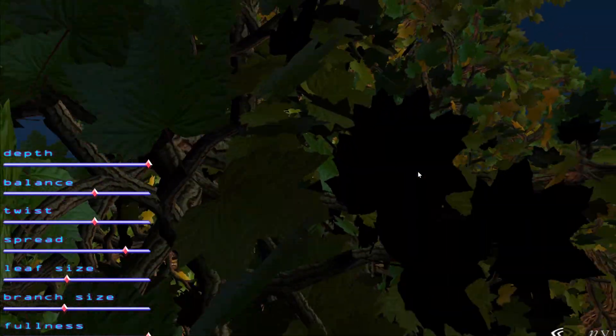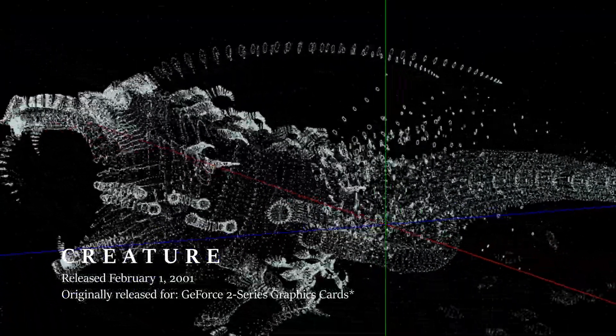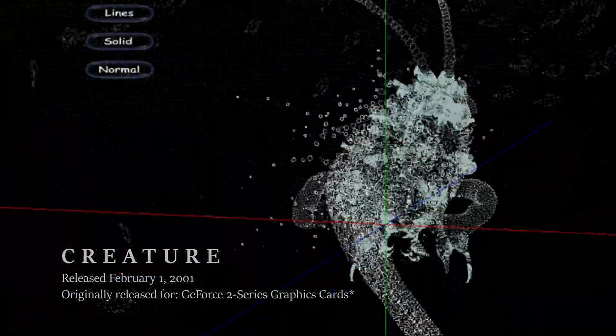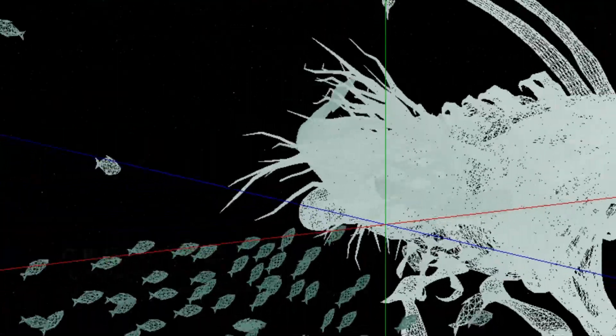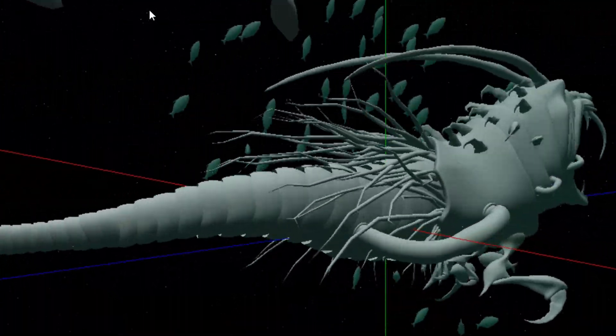In this demo called The Creature, released on January 1st year 2001, we can see how the light on The Creature is both reflected and refracted. And, as far as I can tell, it is their earliest example of per-pixel shading.